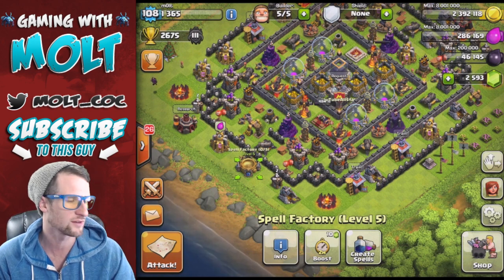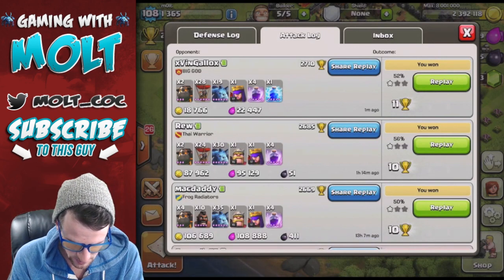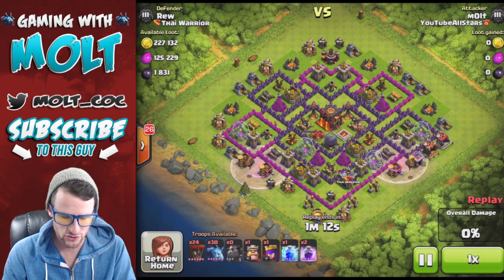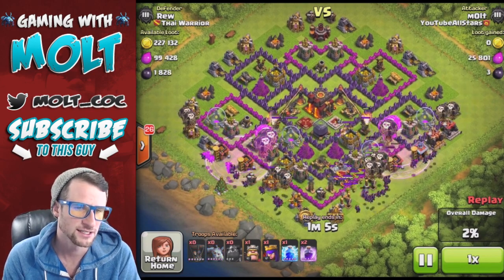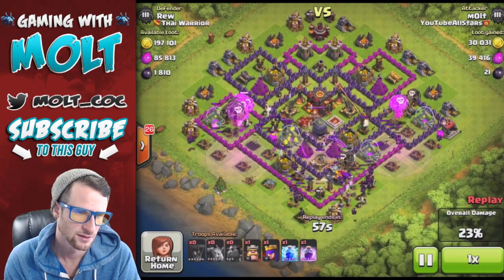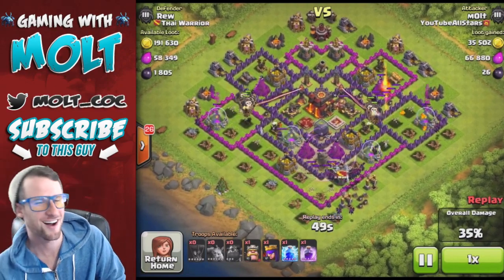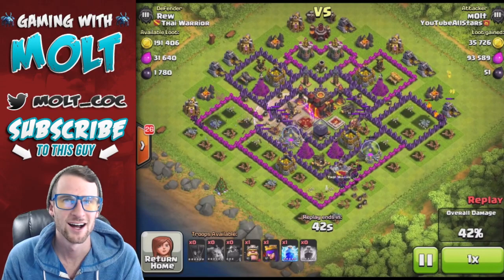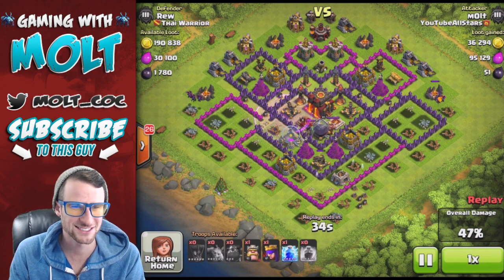Let's train up. That one was Lavounian. I can show y'all a Lavounian attack right here that we got 56% on with an okay amount of loot. For this next one let's see how this Hog-Lava thing works. We have Minions, Hog Riders, and Lava Hounds - we could call it Ho-Ho-Minion or something, it's hard to come up with names on the spot.